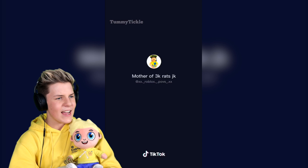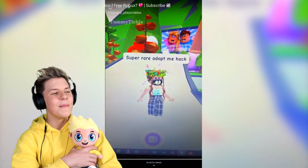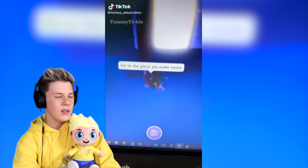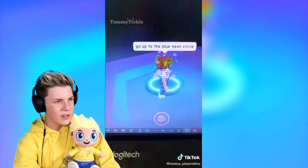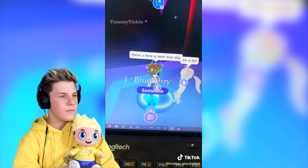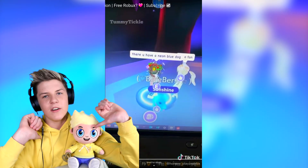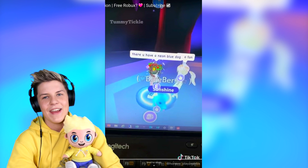Mother of 3000 rats. Super rare Adopt Me hack: go to the place you make neons, speak to Nixie, go to the blue neon circle and stand on it. You can already tell it's definitely a clickbait hack — totally fake.